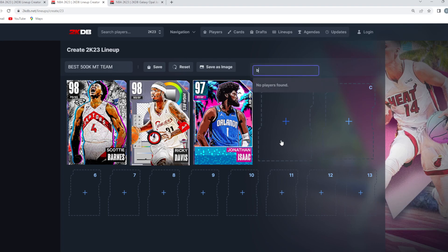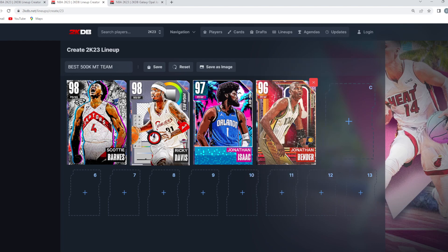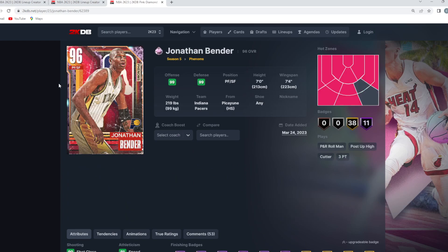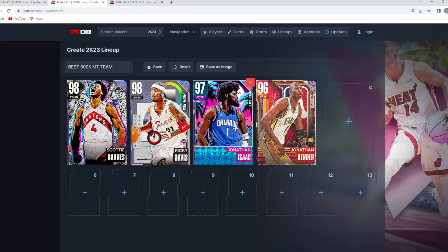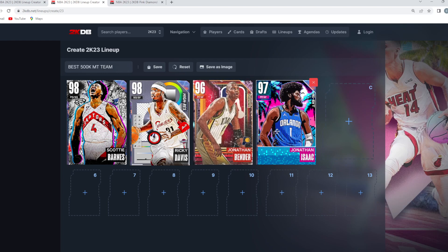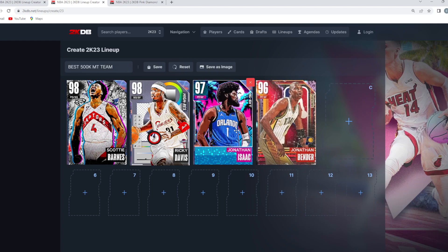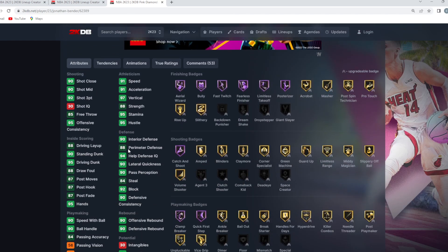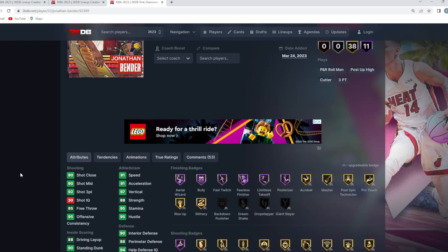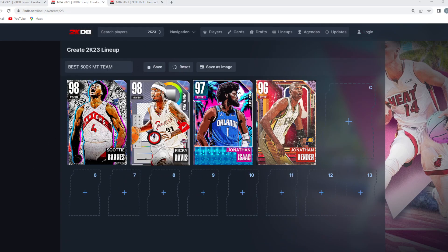At the power forward position, I feel like for a squad like this, having Jonathan Bender and Jonathan Isaac at the 3 and the 4 is going to be a super nice combo, because they're both going to be basically 7 feet. Jonathan Bender is 7 foot, which is absolutely unreal for how good offensively this card is. And if you think he's a little bit too small, we also have Jonathan Isaac to play that power forward position. Jonathan Bender is a really, really good small forward — his jump shot's good, he's got good dribble sigs, and he moves really, really well for a 7-foot card. You would think he moves sluggishly, but this card moves really well with the ball in his hands.